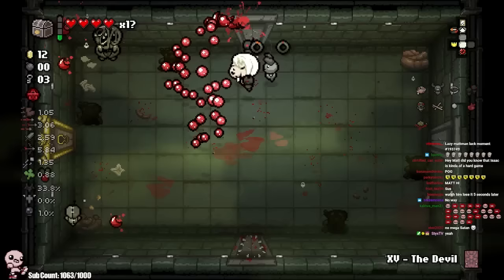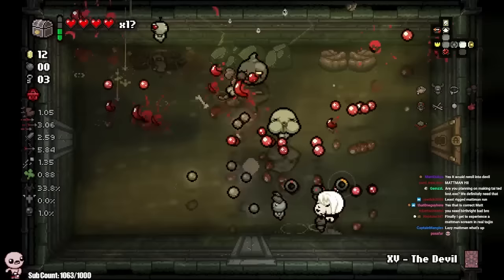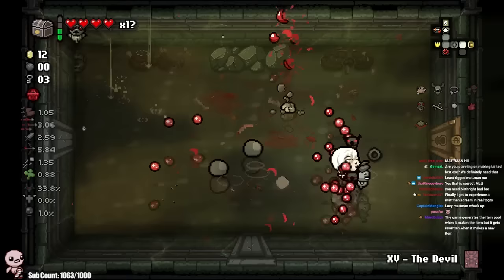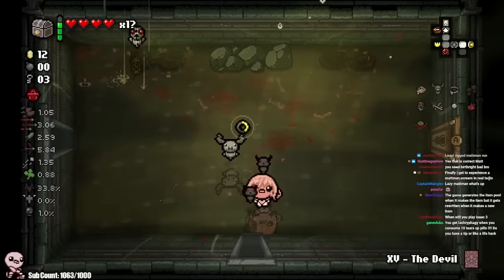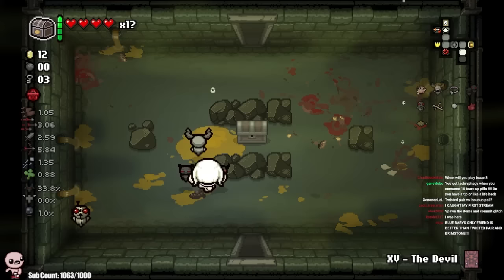So how about we just continue to abuse the deal glitch, whether it be devil or angel. Obviously right now it's looking more like devil — we'll go in here, walk out, and then try to spawn a deal. This is basically going to be a video covering the Tainted Eden devil glitch, which is super sick. I genuinely have a notepad with video ideas — you'll see some real Bumbo stuff in there, some Lamal stuff.